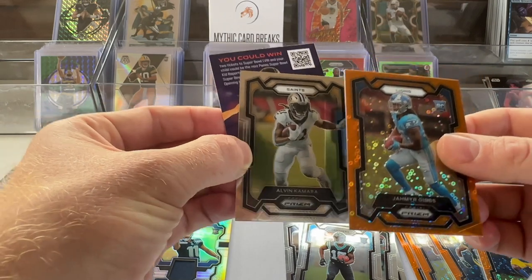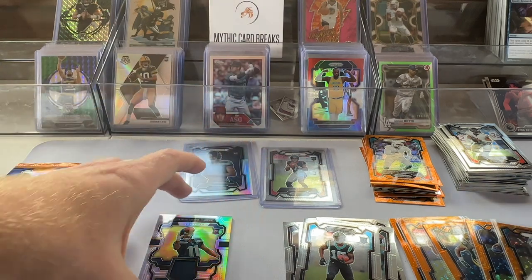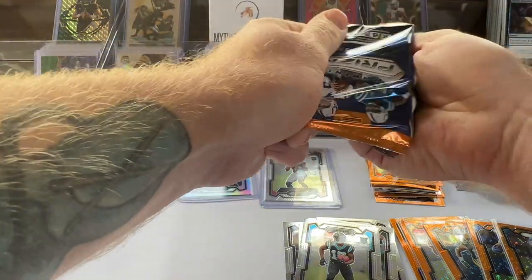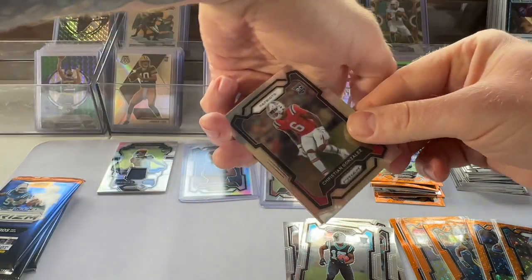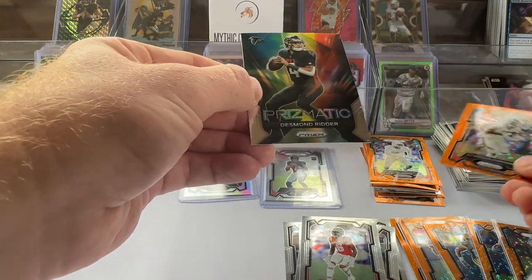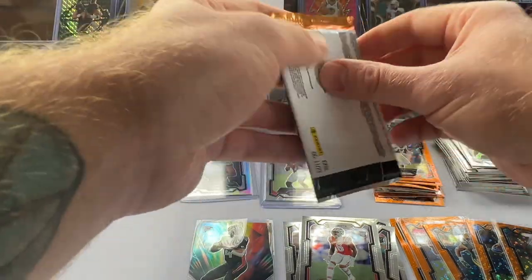Jamir Gibbs! This is a pretty good box so far — that was a really good pack. Jamir Gibbs disco right there, and the jersey. Pack three out of box three: rookie quarterback, come on. Kristen Gonzalez, Broncos — not the rookie we're going after. A Prizmat card — these are nice. I don't know if these are just inserts or not, but I'm going to sleeve it up just to be safe. I think it's just an insert though.